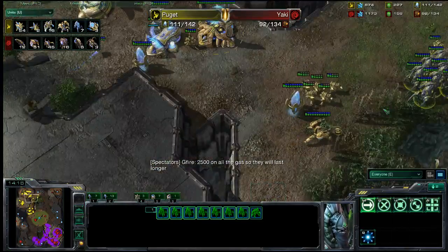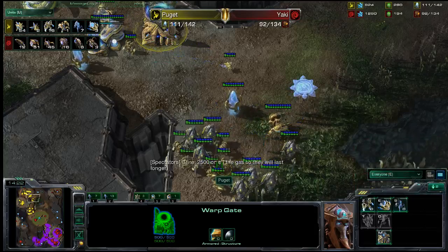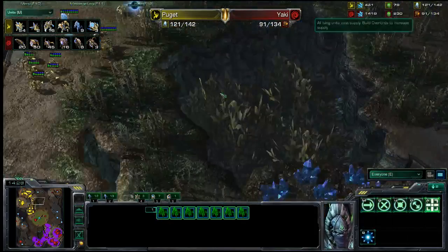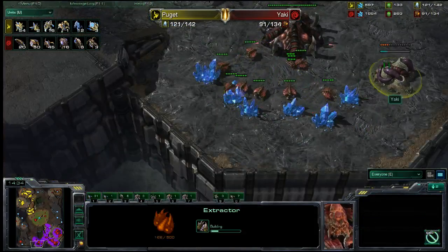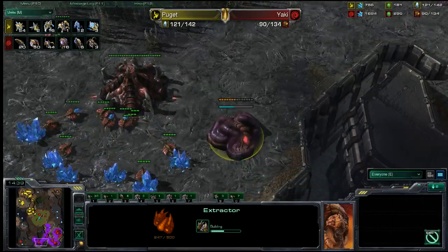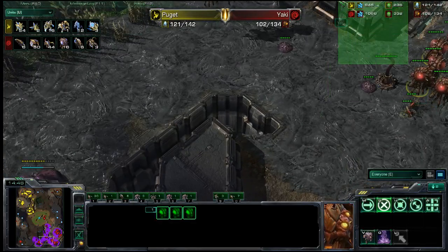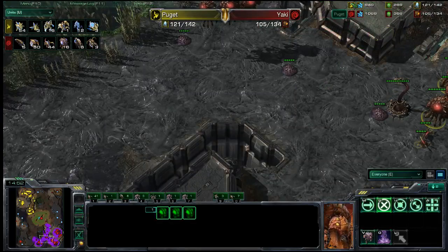He needed to poke in with just one unit first, or keep a very close eye on whether his opponent has detection over the army. If he does, losing 450 gas for literally nothing is not a good place to be — particularly when he's only just now taking the gas in his third base, and that's really showing in his resource distribution. He has a lot of minerals but very little gas.